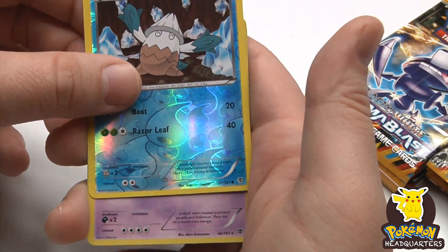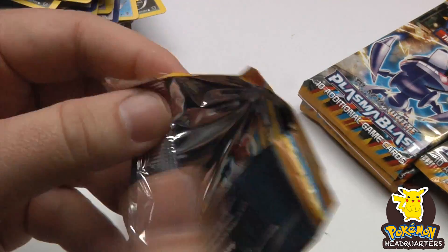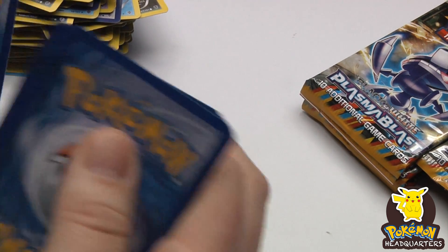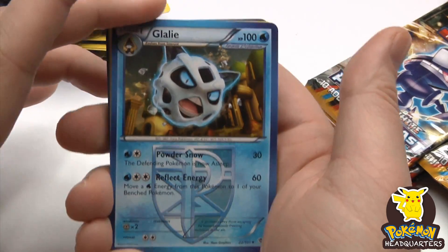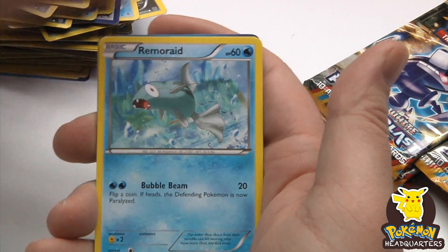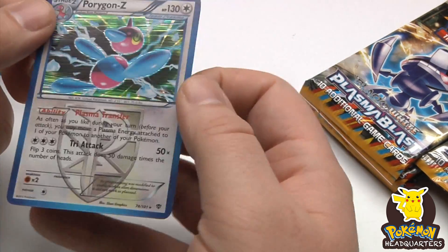Sunflora versus holo, and Gulurk as our rare — seems to be a pretty common rare. While you're watching, take a second to crush that thumbs up button — it helps new people find the channel. What do you guys think if I did some random Pokémon product openings — would you like to see that? Tropius reverse holo, Porygon-Z holographic — beautiful looking card.